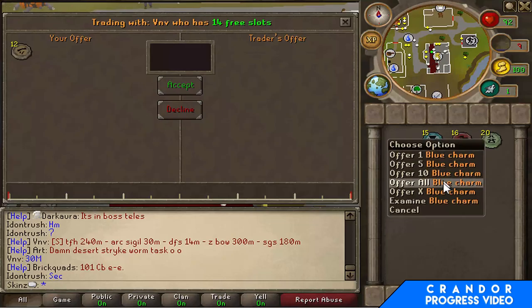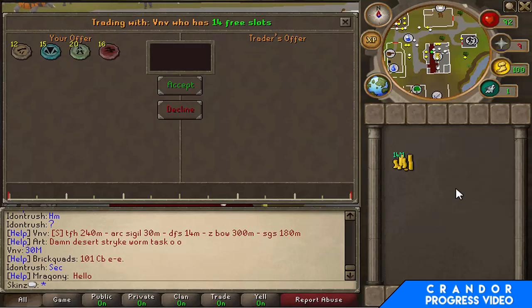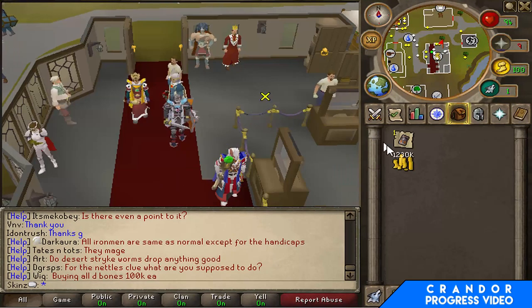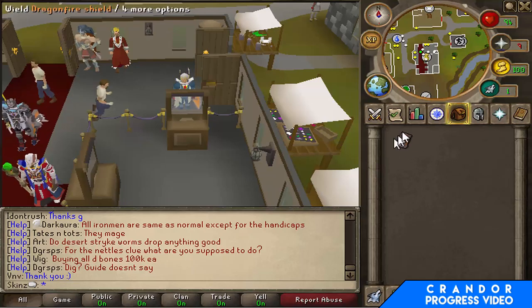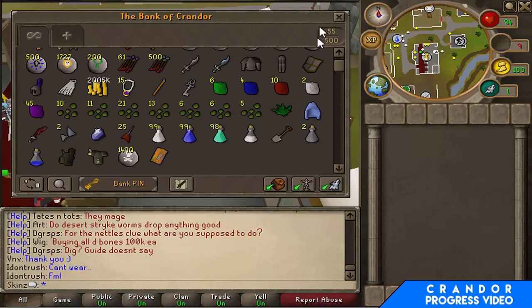I'm going to sell all of my charms to this guy because I have no use for them just yet, and I'm also going to buy a DFS for 14 mil — hopefully — yep, there it is, 14 mil for a DFS, not bad. We've got 2 mil cash stack left and a DFS, which is nice because I really wanted one.